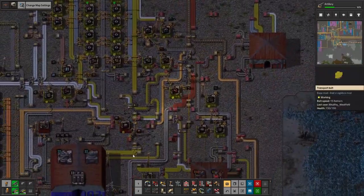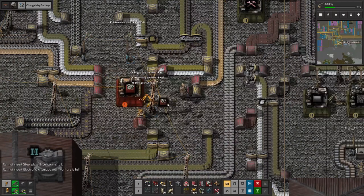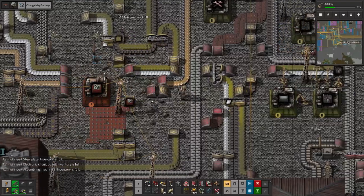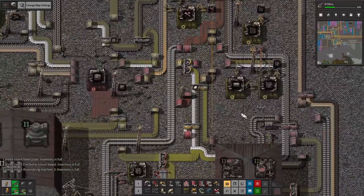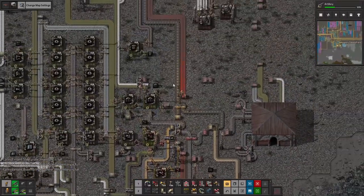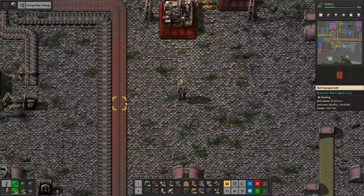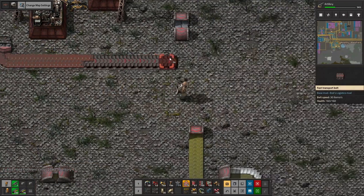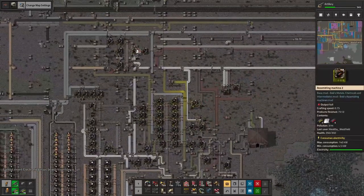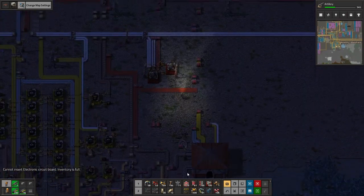For the assembly machine 3s, we need steel plates, steel gear wheels, and electronic circuit boards. Is there something that could use plastic bars? I hate when you run out of space — it just makes everything much more annoying.